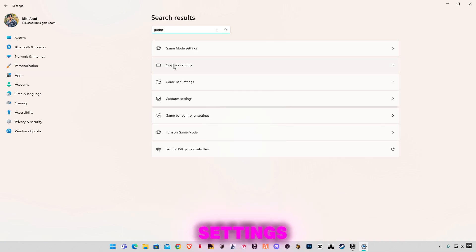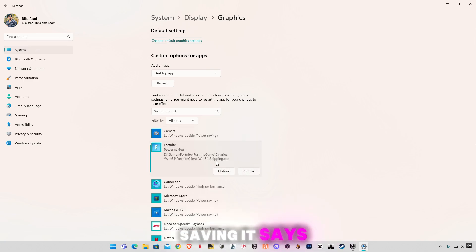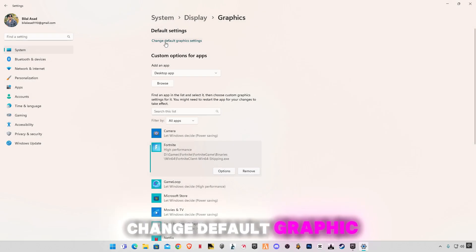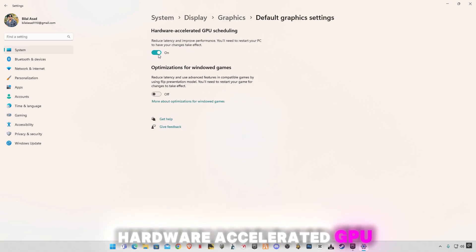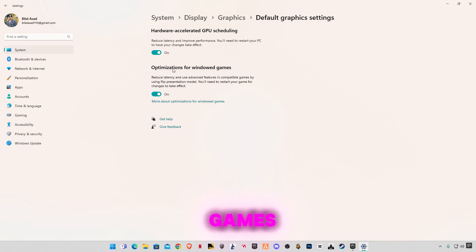Go to Graphic Settings, select Fortnite — it's on Power Saving. Now click on Options, make sure you have checked High Performance and click on Save. Go to Change Default Graphic Settings. Make sure you have enabled Hardware Accelerated GPU Scheduling, and also enable Optimization for Windows Games.